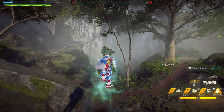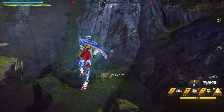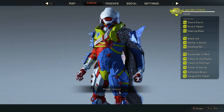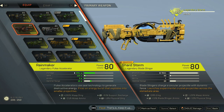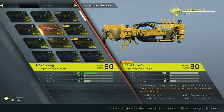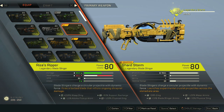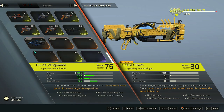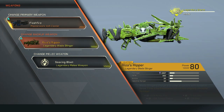With the right build, right javelin, right components, against certain factions and enemies, these guns are very powerful. So far I only like the Rainmaker for raw damage, and in the Blade Slinger category, Reza's Reaper is pretty good for single targets. Shard Storm maybe for GM1 and GM2 — I can see it working.